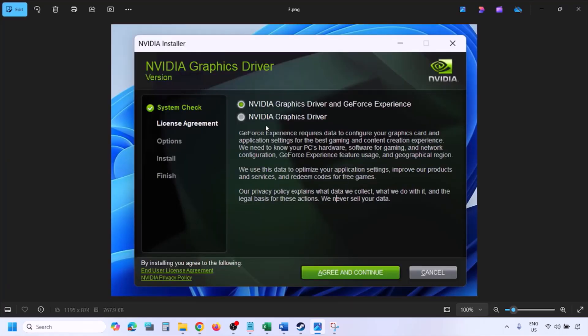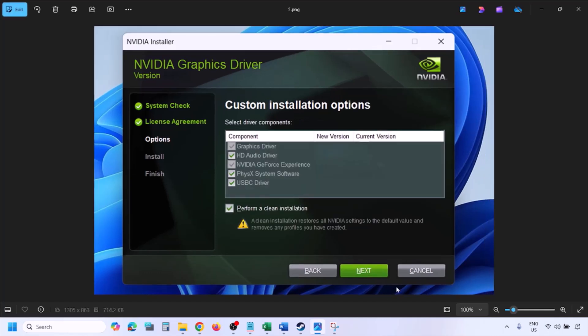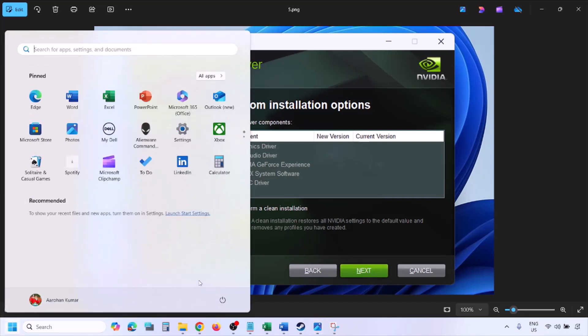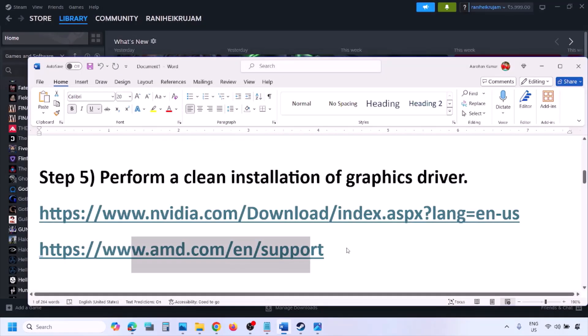Once the download is complete, run the exe file. Click Agree and Continue, then select the Custom option — by default Express is selected, so select Custom and click Next. Put a check on the box which says 'Perform a Clean Installation,' then click Next and let the installation complete. Once done, restart your computer and launch the game.